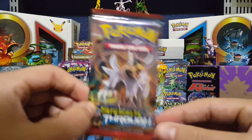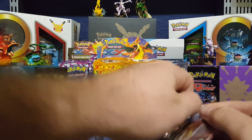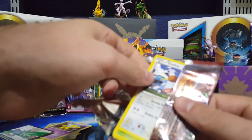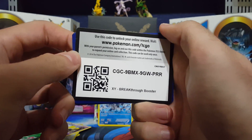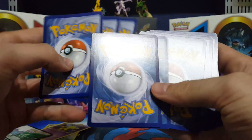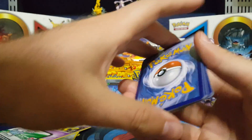Breakthrough, moving on. Now we're moving on to the two packs that we've got. So we got some Breakthrough — still want to get one of those Mewtwo EX cards, they're pretty sweet actually. So we got the code right there.